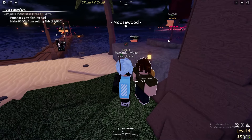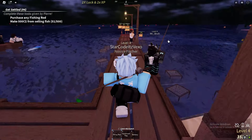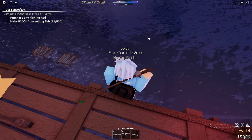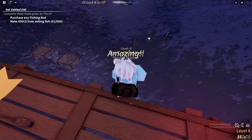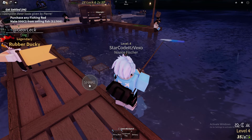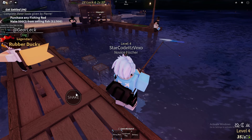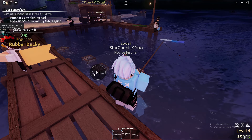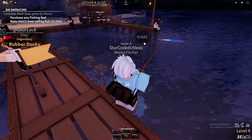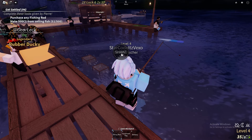I highly recommend doing the pier guide if you're a brand new player. When you start, you've got a flimsy rod — come over to the water and just fish. You fish by clicking and holding, then press the shake button. Keep pressing the shake button, as the more times you press it, the higher your chance of catching a fish.